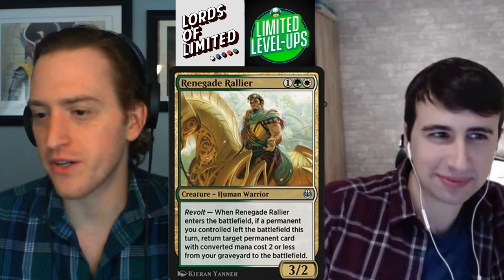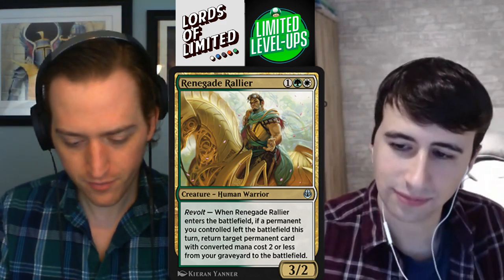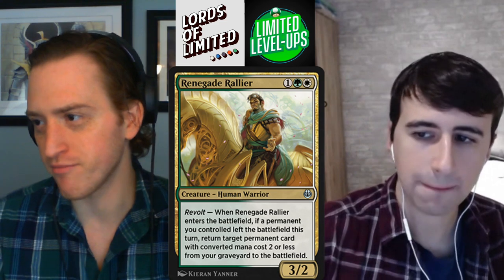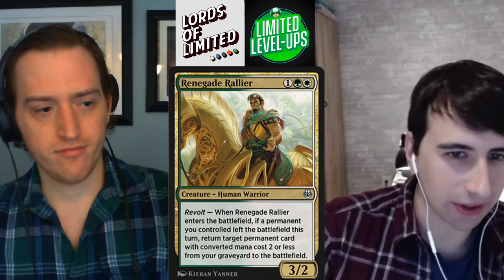Renegade Rallier — our last color pair here, Selesnya. One green-white for a 3-2 with Revolt. When it enters the battlefield, if a permanent you controlled left the battlefield this turn, return target permanent card with CMC two or less from your graveyard to the battlefield. The problem is on turn three, you very rarely have the ideal scenario: your two-drop and their two-drop trade, you play this, you get back your two-drop. It's a fine value creature — sometimes you get back a small artifact you sacced. This one certainly falls in the category of not a pull for me. C+, C+.